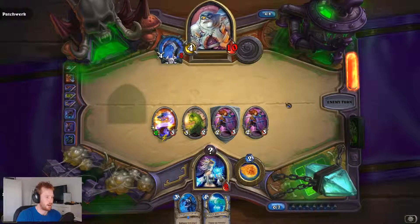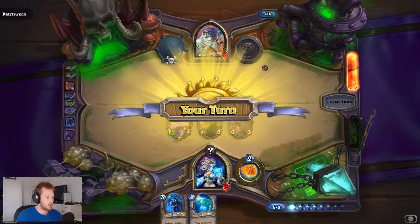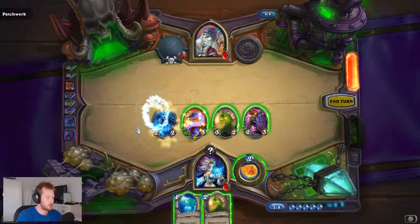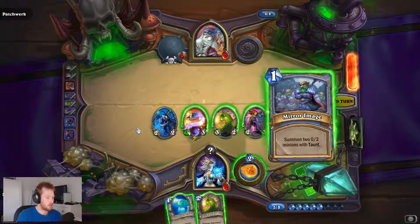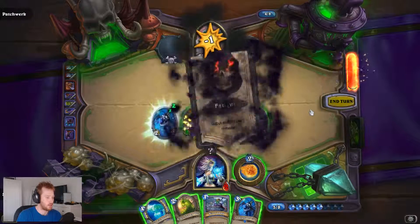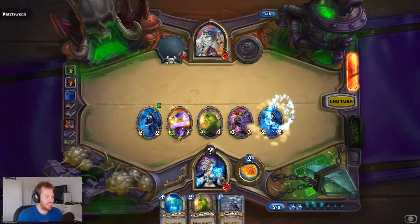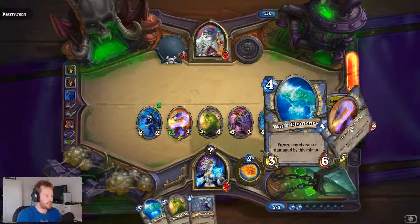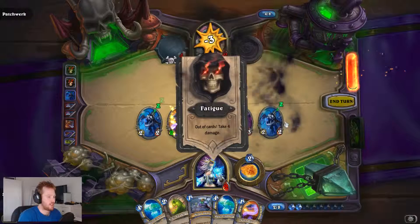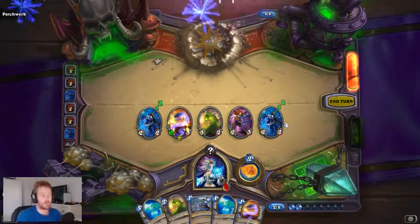What do I get? Ice Barrier. Nice. I think that's lethal. Yeah, it is lethal. Just because I can, let's have him die by fatigue. Three and four. Nice. Well, that was easier than I thought it was going to be.